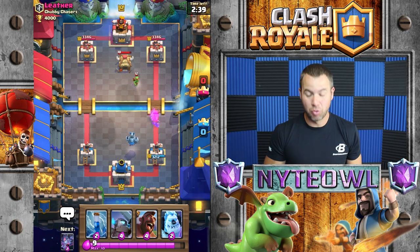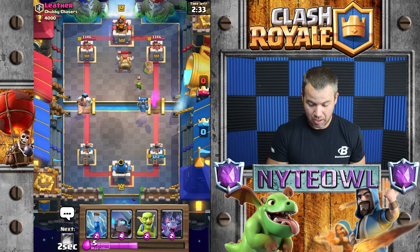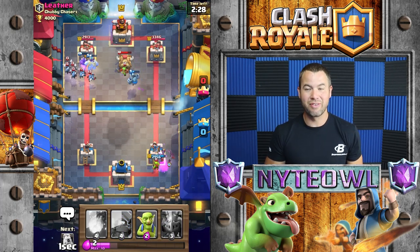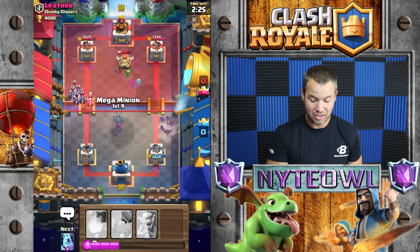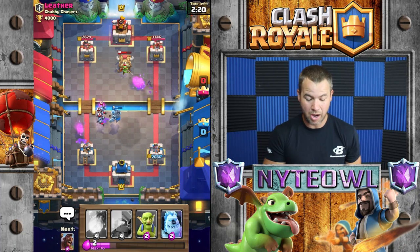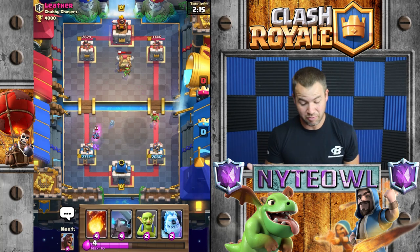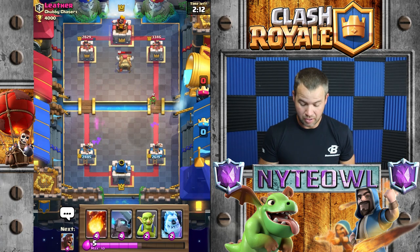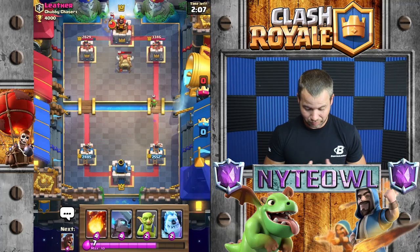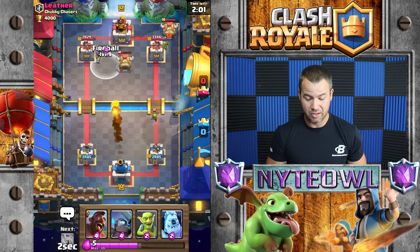We're gonna go with our Hog Rider and our Ice Golem, get in there and zap. Usually they don't juke you on the very first time they throw the barrel, so I was not even expecting that. He's gonna throw some arrows and miss by about a mile — I don't know how you miss arrows. I've missed Zaps before but never Arrows.